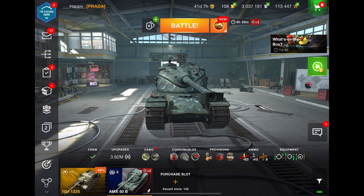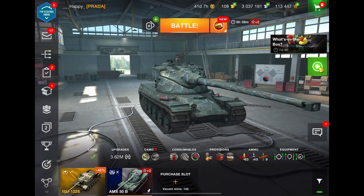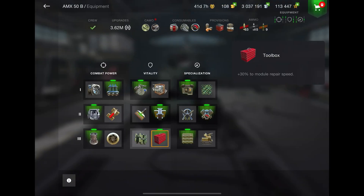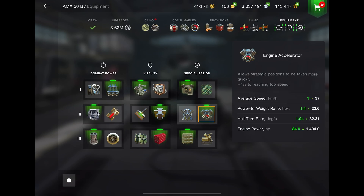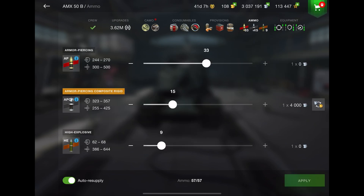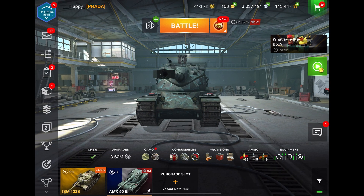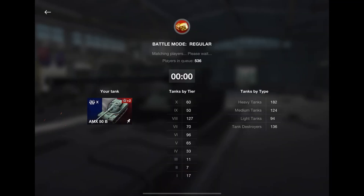Hello everyone, it's Happy, and today we're going to be talking about the AMX 50B. As you can see on screen, this is the equipment — it's very basic, and I use this for a lot of my drum tanks, more specifically for my AMX 50B. Feel free to pause and copy it. The provisions, ammunition, and consumables are super standard as well.